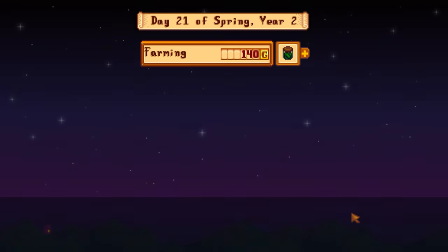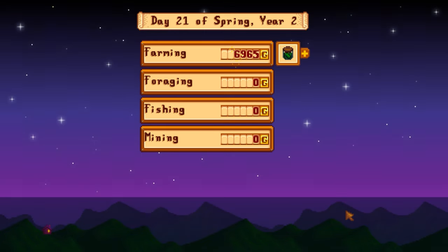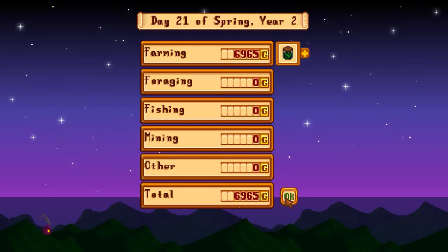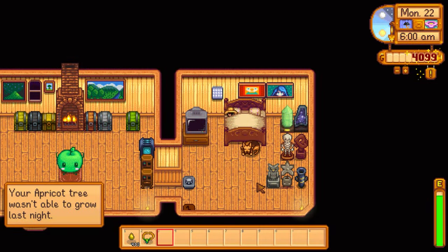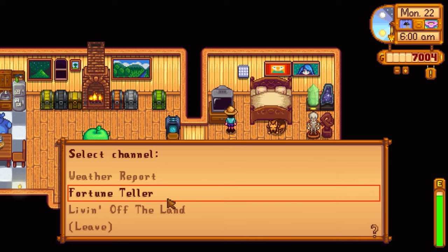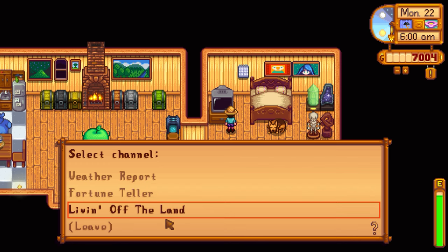We got almost 7,000 overnight from the pickled cauliflower, cheese, and mayonnaise — awesome! Still about 5,000 away from being able to afford the barn upgrade. Wait — the apricot tree's not able to grow now. Why? Unless the fences are indeed blocking it.